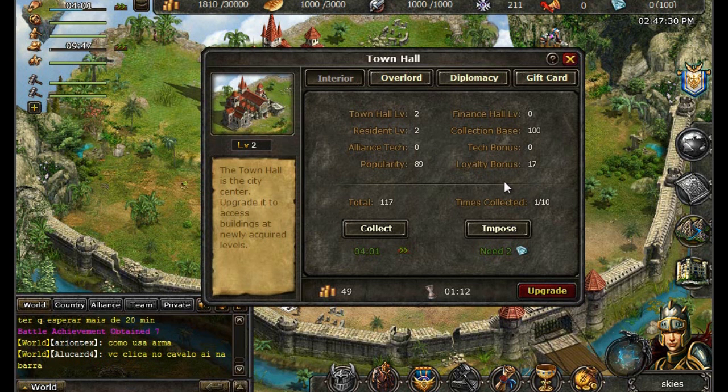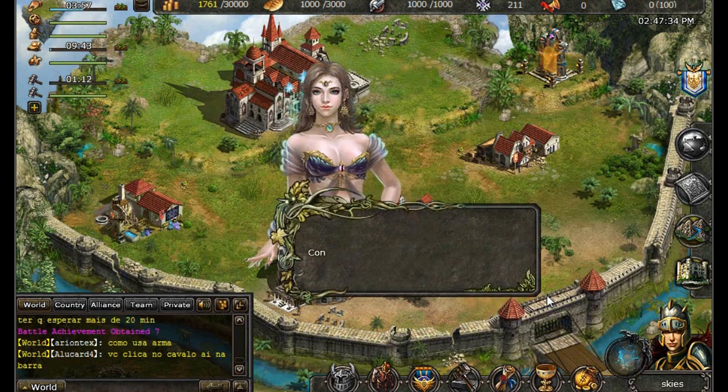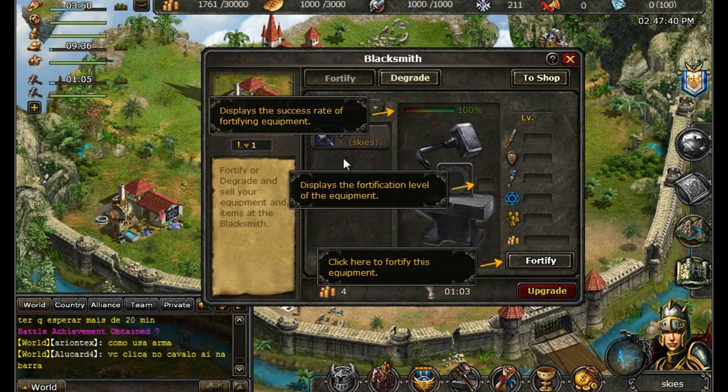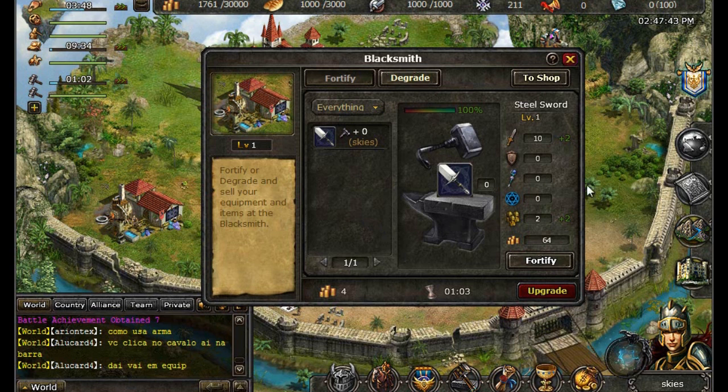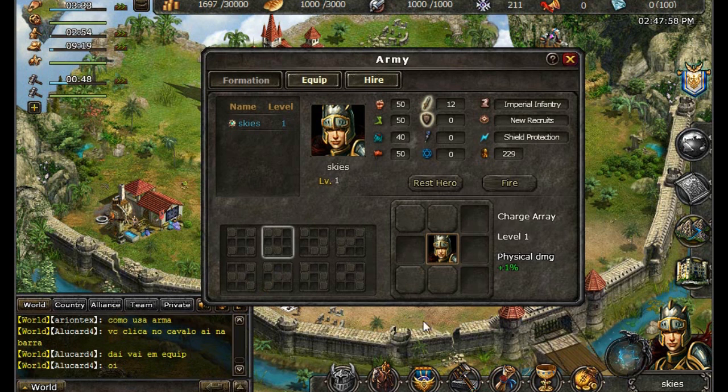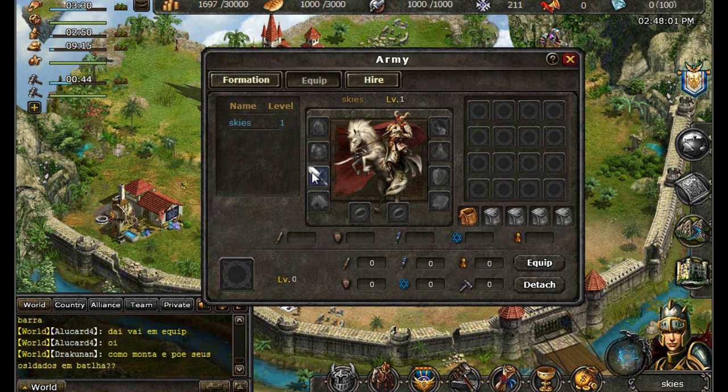There's one more important feature to show you, and that is the blacksmith. Go ahead and upgrade your Town Hall to level 3. At the blacksmith, you will be able to upgrade your equipment depending on the level of the blacksmith. For example, if your blacksmith is level 6, the max level of your weaponry or equipment can be level 6 as well. It is good practice to keep mindful of your upgrades, because they will tell the difference between a losing battle and a winning one.